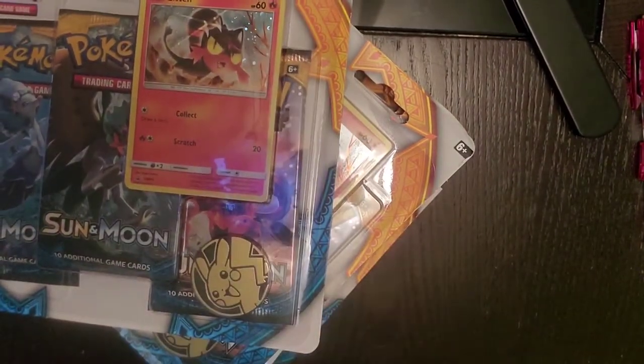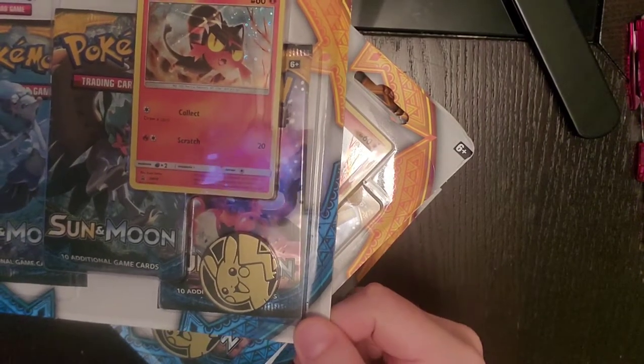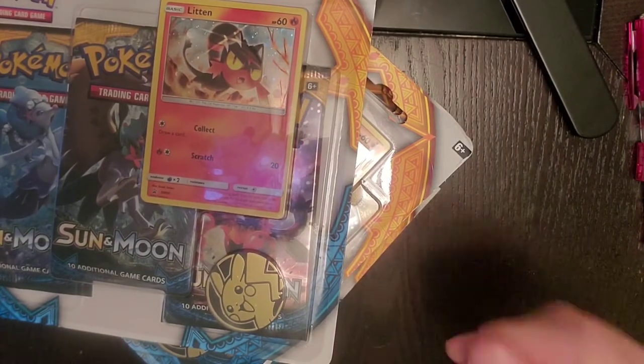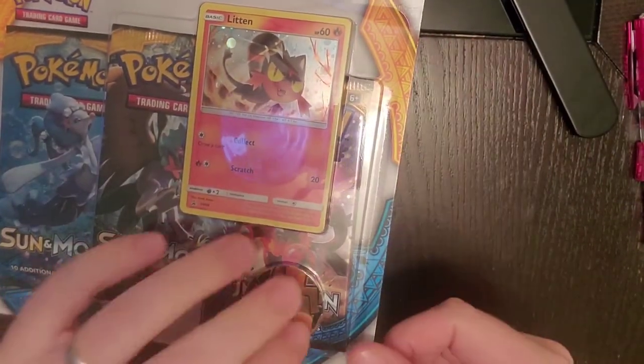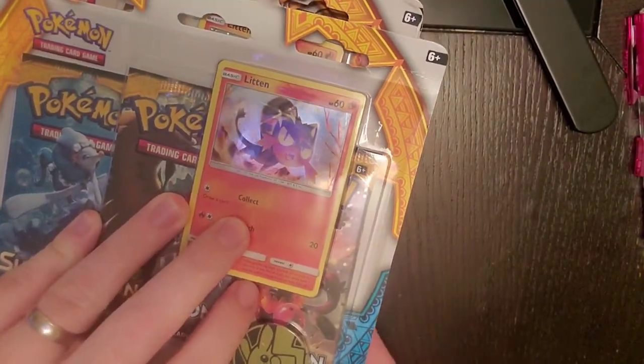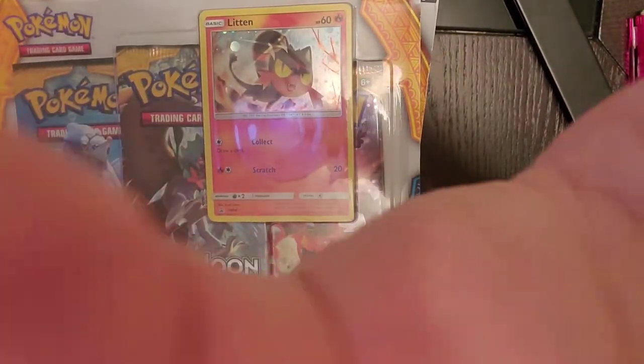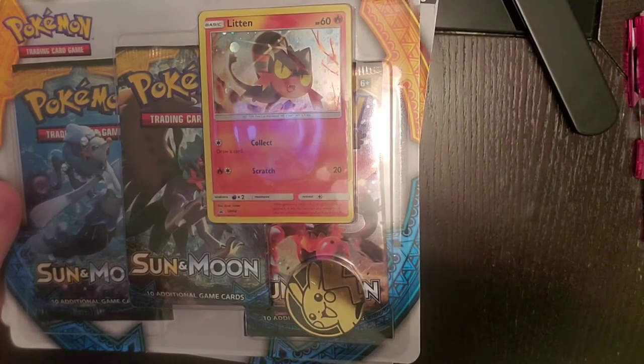Alright guys and girls, today we are going to be opening these three blister packs of Sun and Moon base set. Not a whole lot, and I know that the set isn't the most popular set, but it does have one of my favorite cards in it, so I am excited to share it with you guys. That's nine packs, so roughly about 27 booster packs. I'm just going to go ahead and pause us and get them opened, and we will get started.